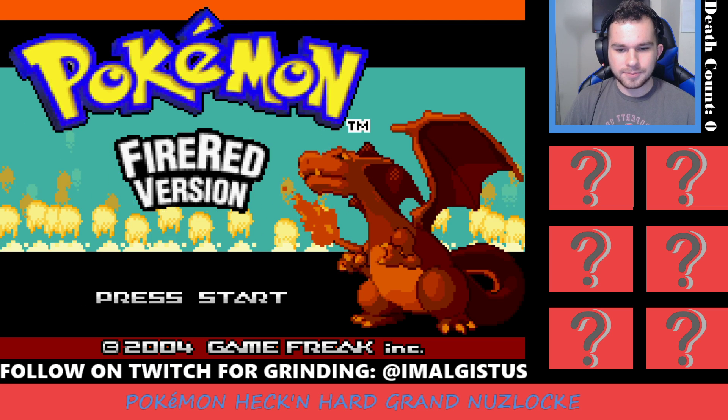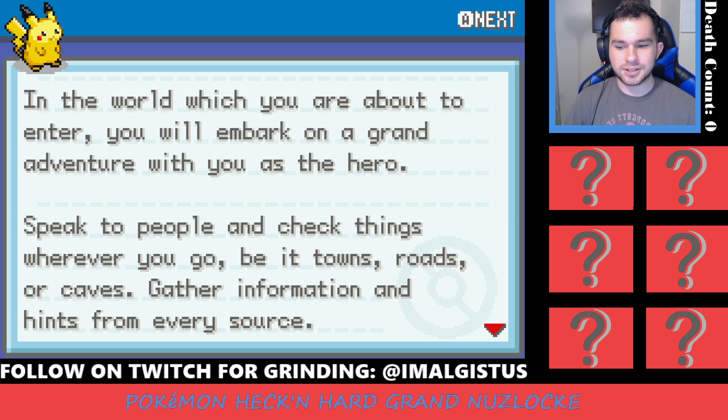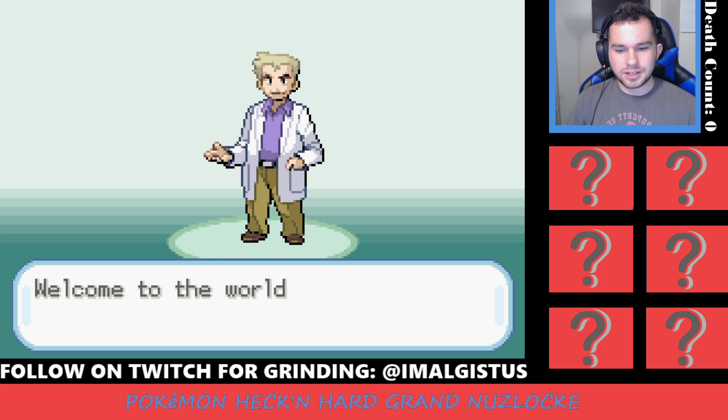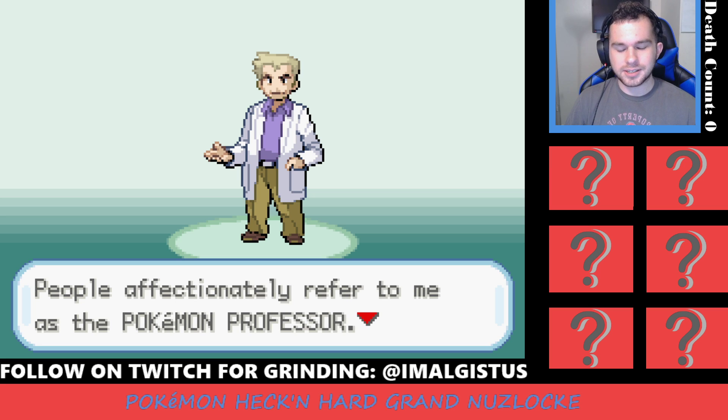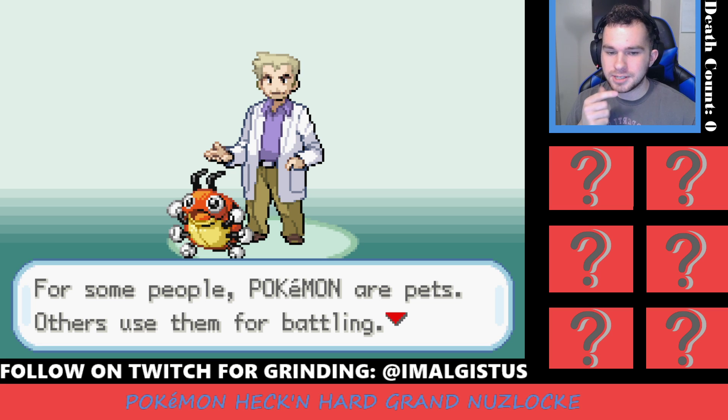We're going to go ahead and press Start. I set up my controller settings so it should be fine. If you haven't played Pokemon before, I highly suggest going to support the game on your own. This is actually the first version of Pokemon I ever played — FireRed version — so I'm super excited to get back into it. Now, it is also a Nuzlocke. Rule number one: all Pokemon must be nicknamed to form a bond with them. Rule number two: you can only catch the first Pokemon you encounter on each route — if you kill it, you don't get another chance on that route. Rule number three: if a Pokemon faints at any time, it dies, and if we black out, we're done.